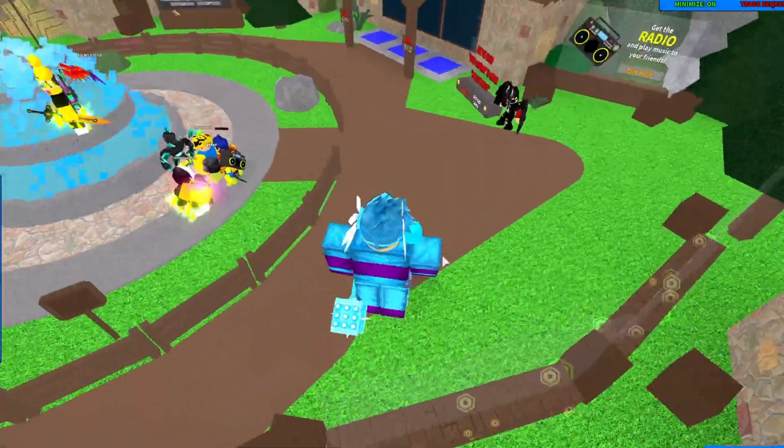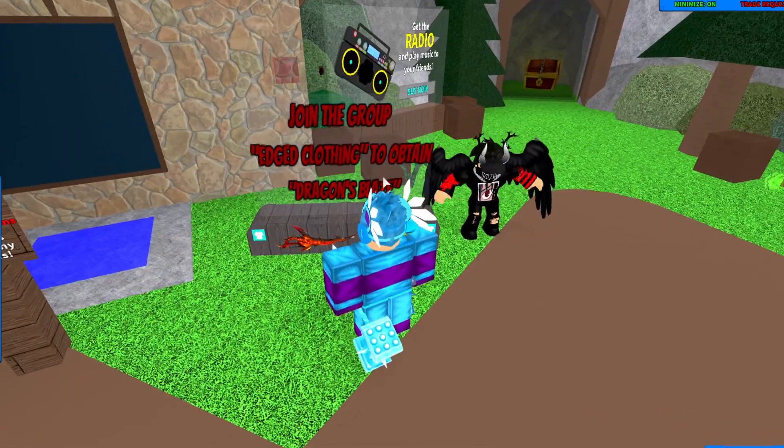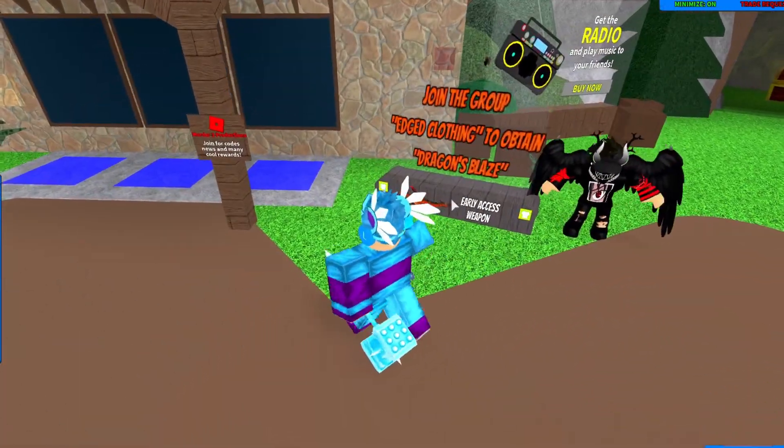there's a brand new small little early access weapon code, and the code you have to get it from joining the Edge Clothing group. It's called Dragon's Blaze, and yeah, there's an update coming out tomorrow, and there's an early access weapon that you can get — it's a code.